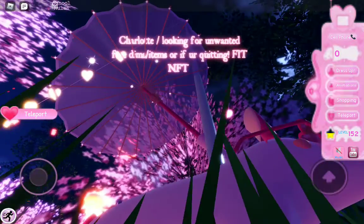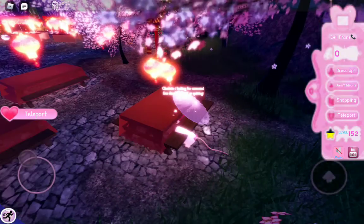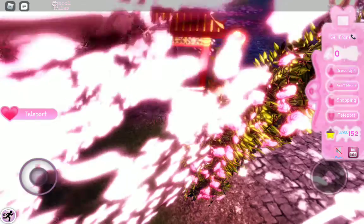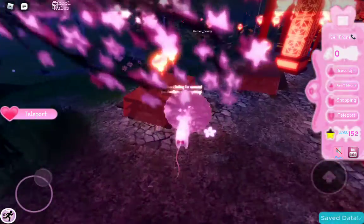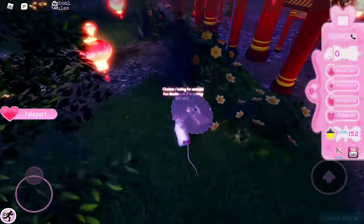It looks like a long stick. And guys, if you want to find this chest as well, it's behind a little bush — behind a bush over here. It's a tiger tail. New Year tiger tail, and it's limited edition accessories.